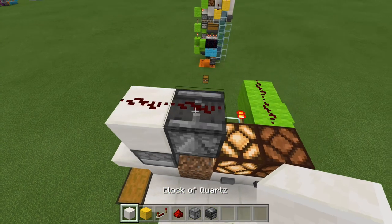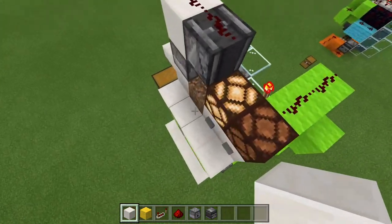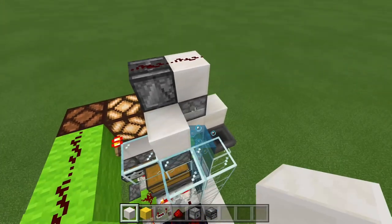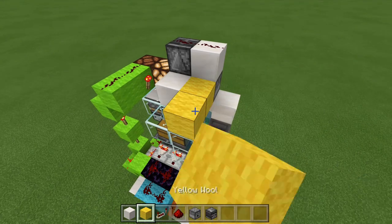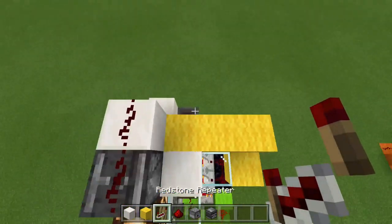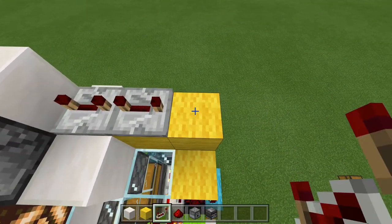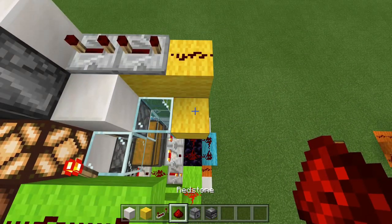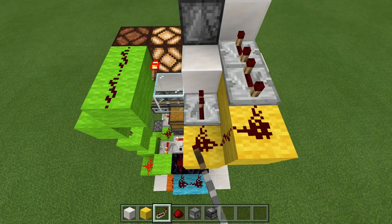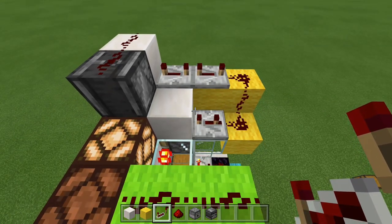Now on the back side we're going to set up a timer for our piston to fire after our potatoes have fully grown. Place a block on top of the piston, a block here, two more blocks out like that, and then a block down. Get your repeaters — place two repeaters here and set both of those to four ticks. Redstone dust here and redstone dust right there. Now get your last repeater and run a repeater into that block, set that to three ticks. And there we go, that is all finished.